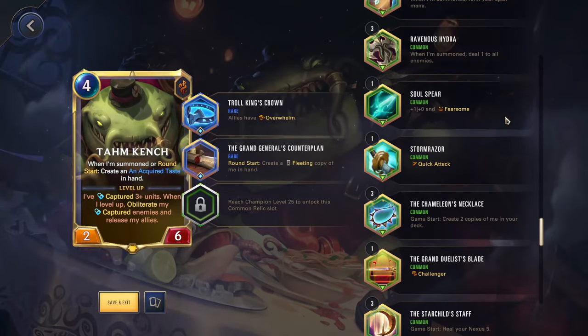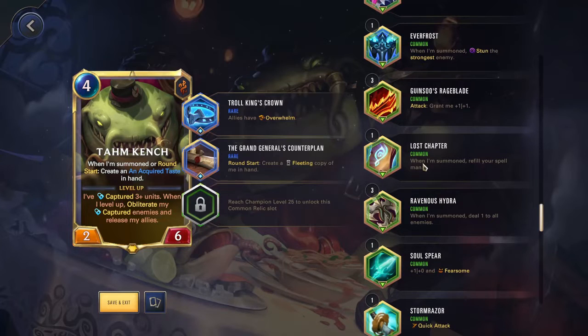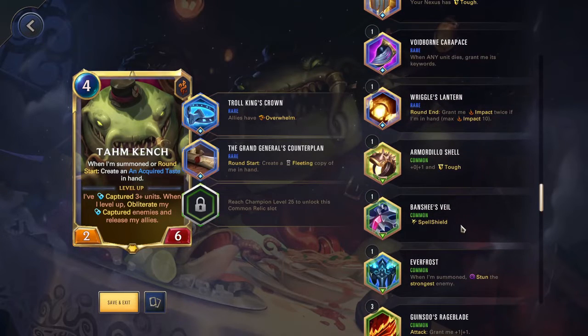Fearsome won't really be too helpful either. Overwhelm and Challenger can be pretty good. Lost Chapter is nice so that when you play Tahm on turn 4, you'll immediately have enough mana to play your Acquired Taste, because normally you don't have enough mana to use it right away. Spell Shield can be nice. Armadillo Shell is very good if you have it but not the Warmog's — this instead of the Regenerating. That Tough really comes in handy, and just that extra health making sure you can take those blocks and capture those units without dying. This was the first thing I put on him when I unlocked him and it worked great.